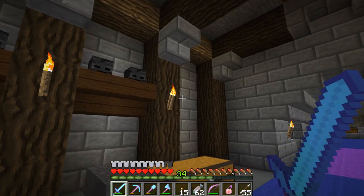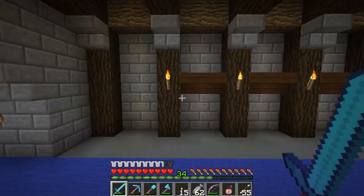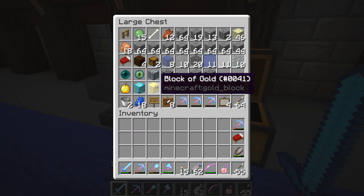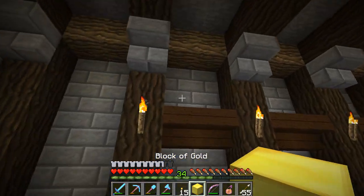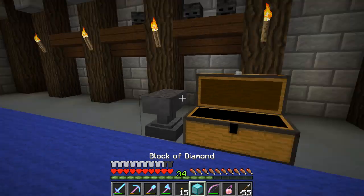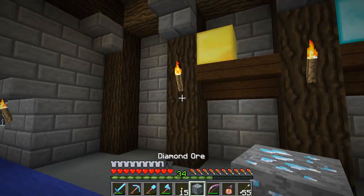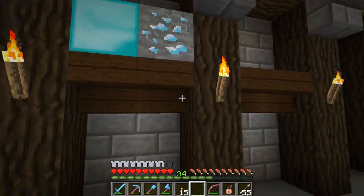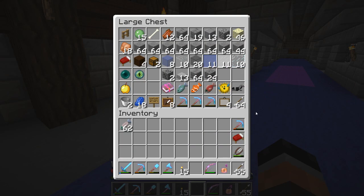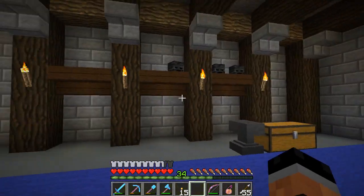I also did a little bit of research and found that we cannot actually get the zombie heads, creeper heads, or skeleton heads in survival mode — those can only be obtained in creative mode. So that's a little unfortunate. We'll just have to decorate this room with maybe some other type of block. Maybe we use blocks of gold up on our shelves, or diamond blocks. We'll just decorate it with actual blocks instead. I think that would be kind of cool.